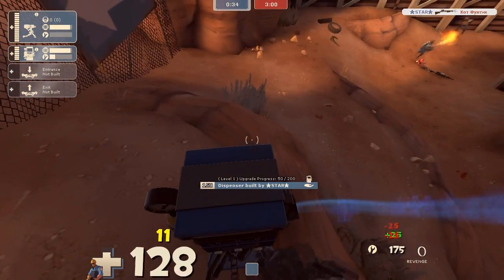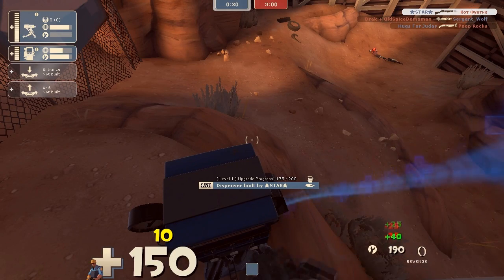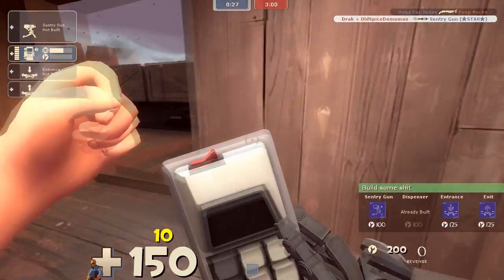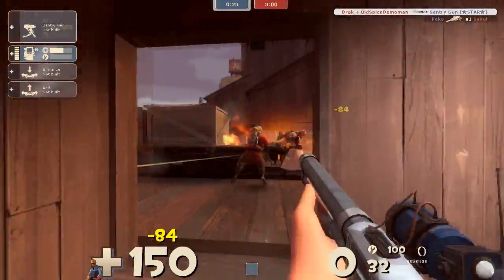That pyro as well — that's how you make pyros look dumb. Just walk away, let him into my mini sentry. He keeps following me. Don't know why pyros do that. Don't do that, kids — grown-ups, whatever you are, don't do it.